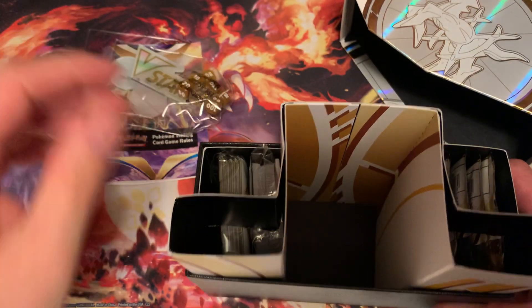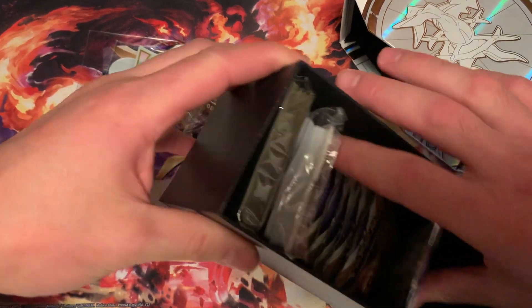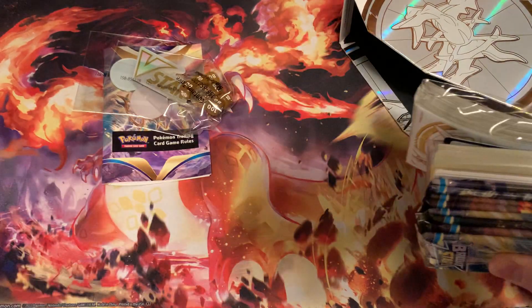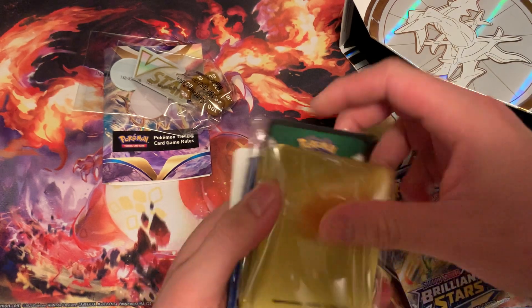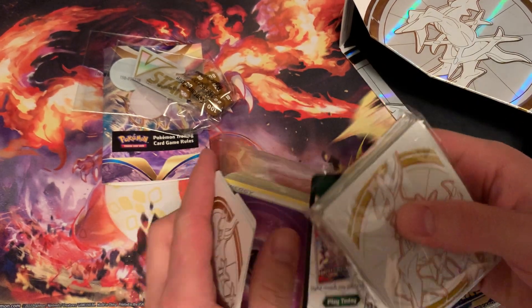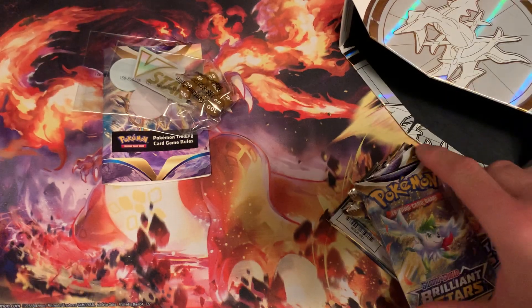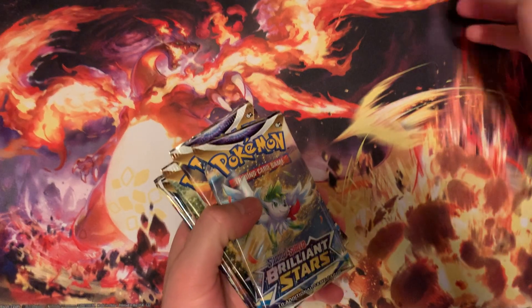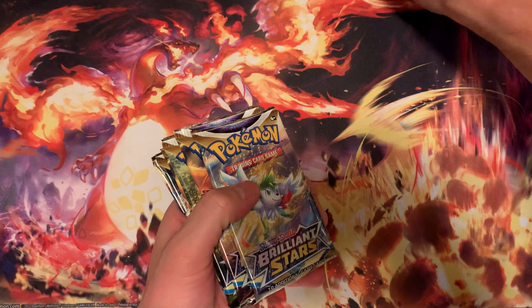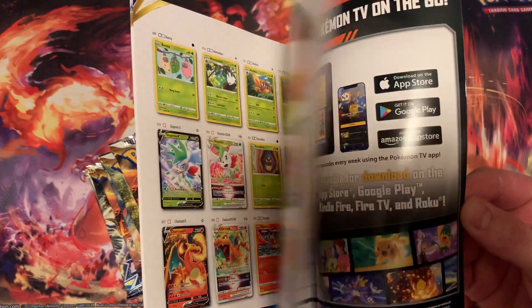Here's what comes with the ETB: some damage counters, sleeves, energy cards, and the four dividers. We'll put this aside. Also comes with one of these booklets showing all the cards featuring Brilliant Stars.